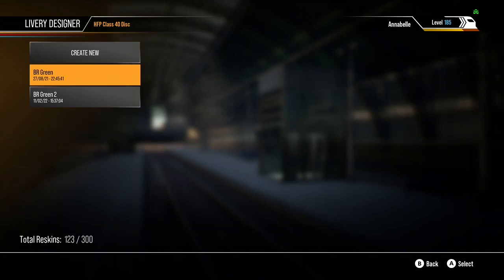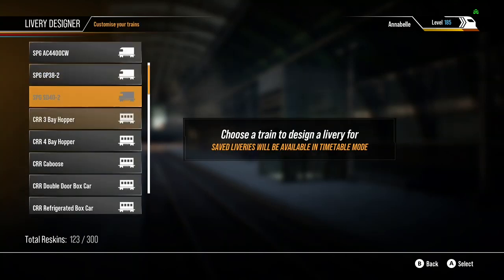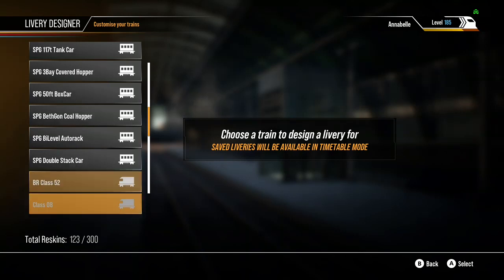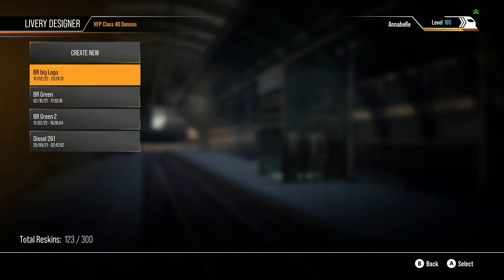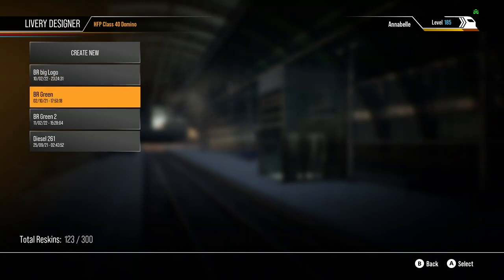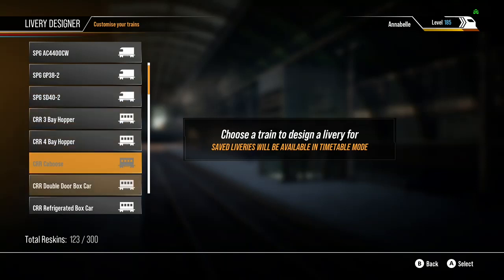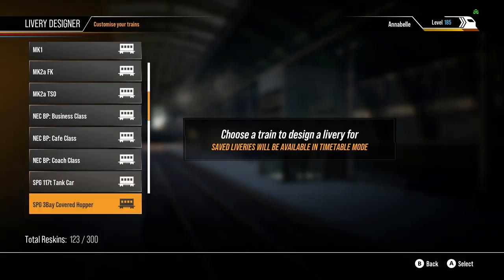Class 40s: on the disc 40s I've got two BR Greens. On the Dominoes I've got BR Big Logo, BR Green, and Diesel 261. Diesel 261, by the way, is from Thomas the Tank Engine.